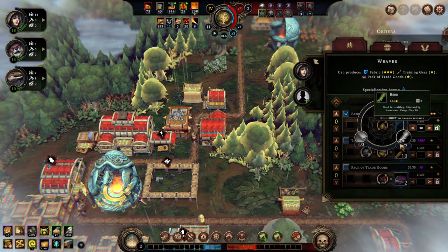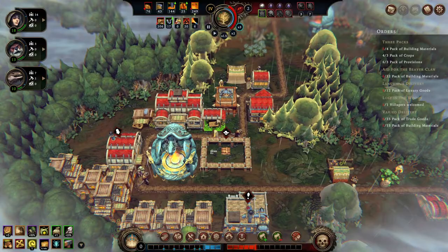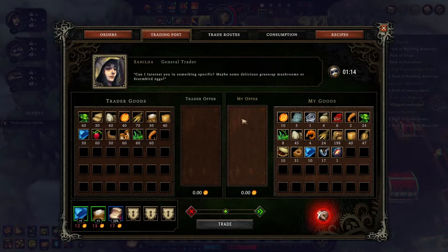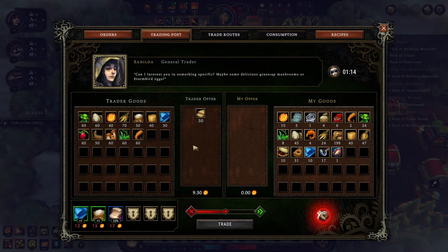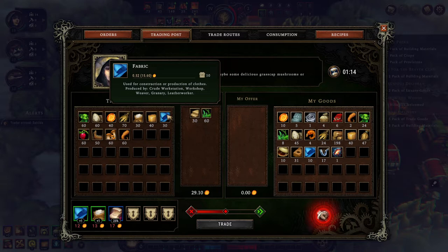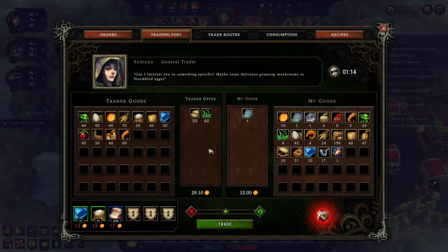We're going to create all our fabric stuff at the Weaver's place — that's the place to be right now. The only thing missing now are the packs of building materials. And hello Sahilda! Really good news — Sahilda is here. So we're going to buy ourselves those planks — yes, all of them please. The herbs are really useful. We're going to pay this time with tablets, and as you see, these things are really, really valuable — you can make a nice profit with that.